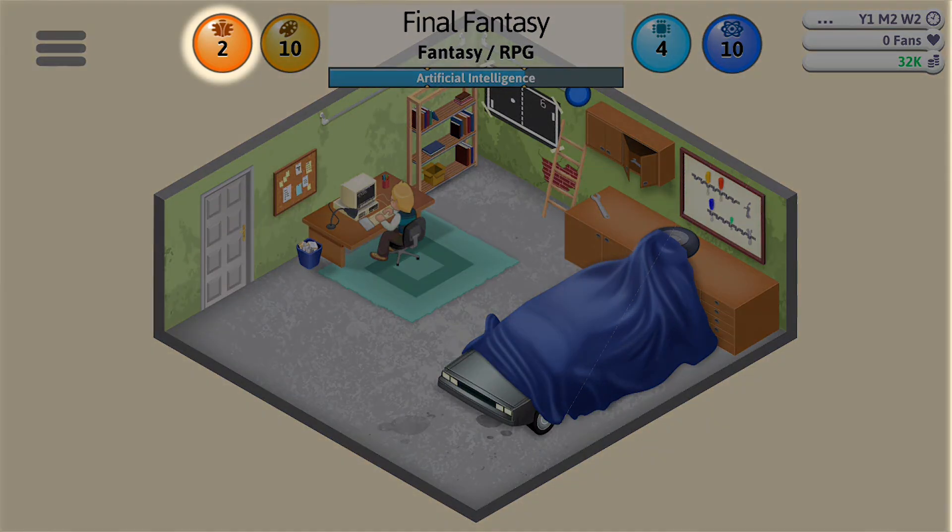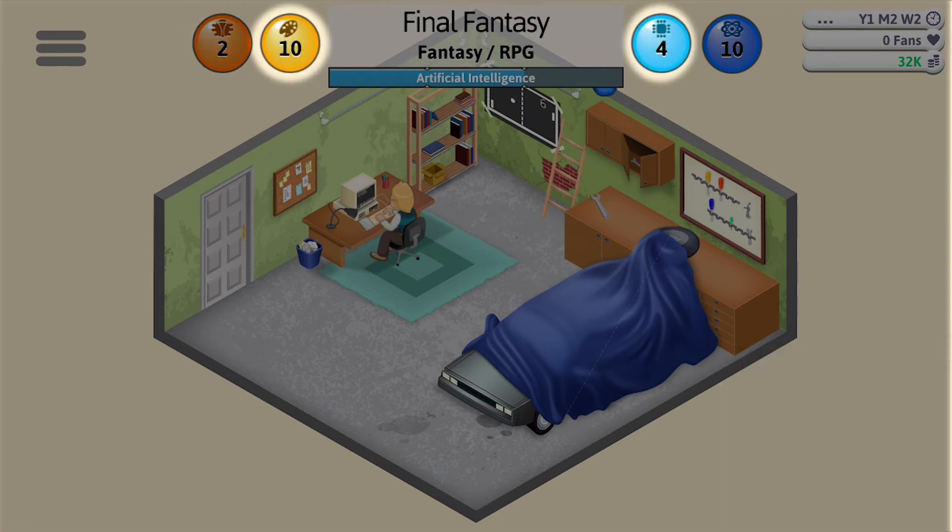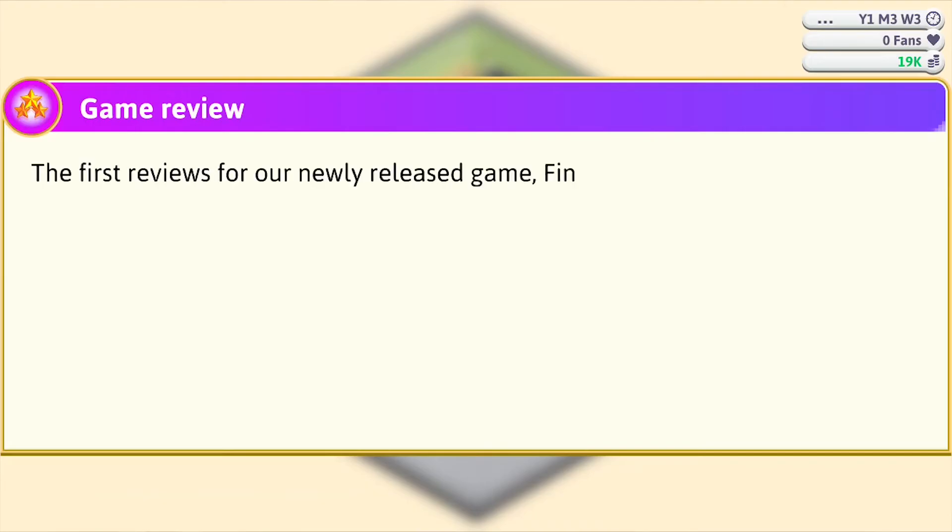Bugs are unavoidable when developing a game, and you can only get rid of them at the last stage. You could choose to release a game with bugs, but then you could lose fans, which you gain primarily by releasing good games. Design and technology points help to make your game better overall. Research points allow you to research new topics, train employees, and get technologies that go into custom game engines.